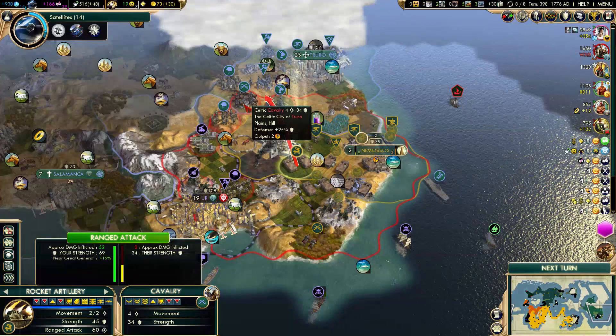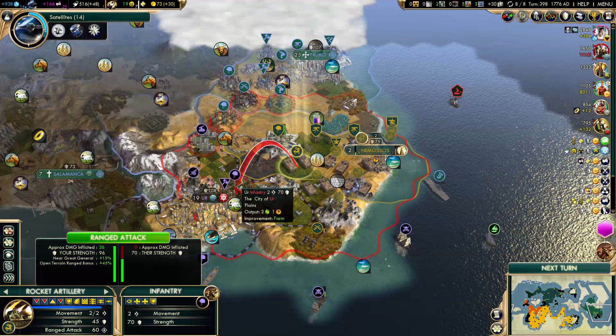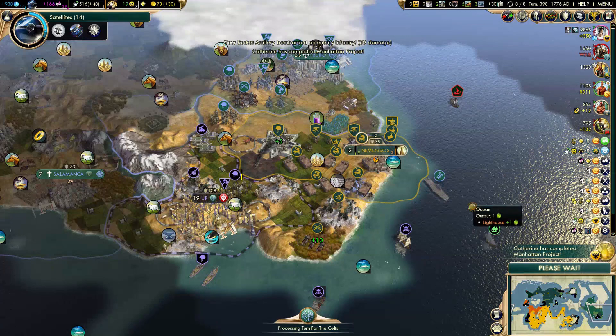One more rocket artillery target. What do I want to prioritize? The cavalry, that Gatling gun, Celtic infantry, city state infantry. This infantry unit is on a hill, but he can attack my rocket artillery here. Let's attack him once. This will be a fun war.